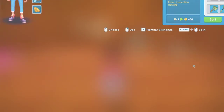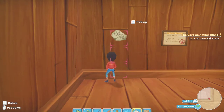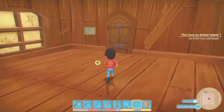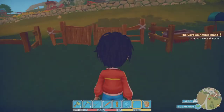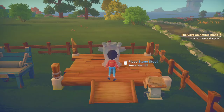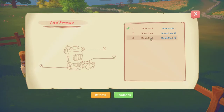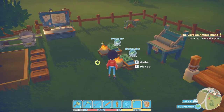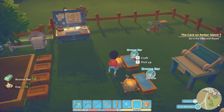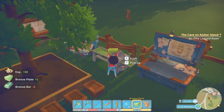I don't know what I'm going to do with that tempering liquid. Somebody pointed out in a previous episode that my chests aren't organized — I know, they're a disaster. I intended on organizing them and then I just gave up. Did I make the stone stools? I did. Let's throw those on there. We need two stone stools and five bronze plates, so let's go make a few more bronze plates.